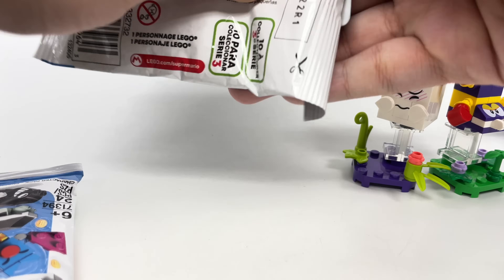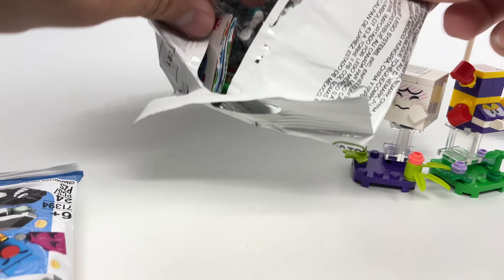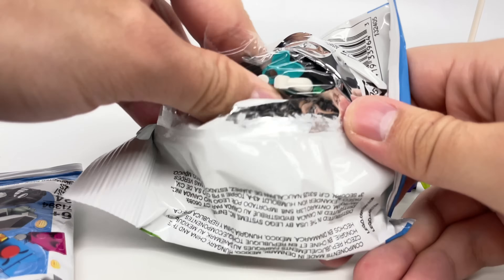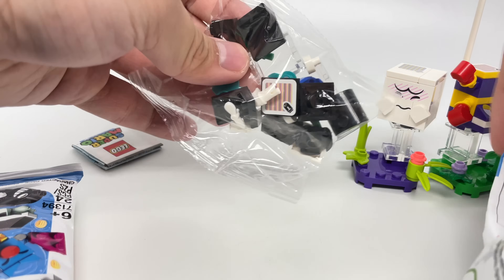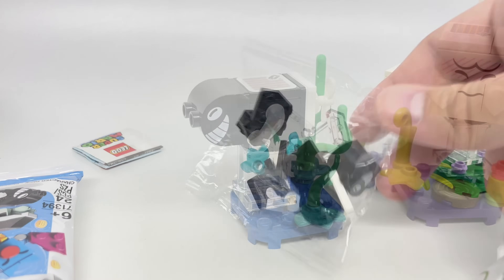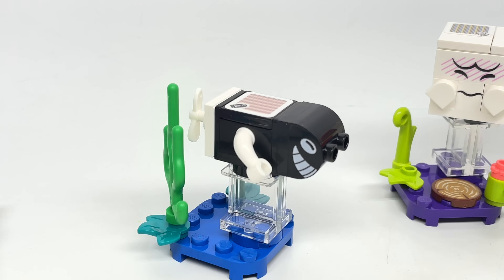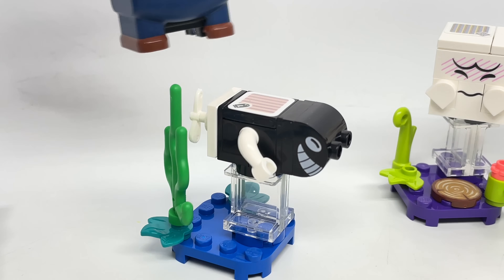Next pack. We're still missing Krober, the Parachute Bob-omb, and the One-Up. This is our second Torpedo Ted. I hope the other three are the ones we're missing. It still has a pretty cool design — one stomp, one coin.